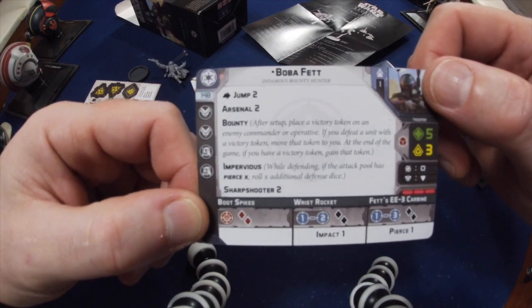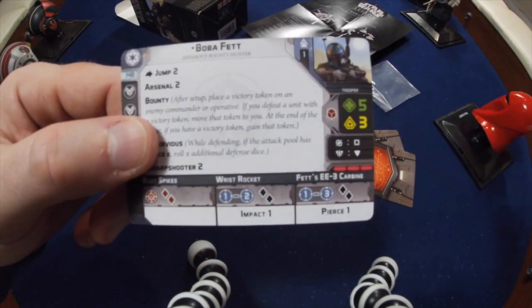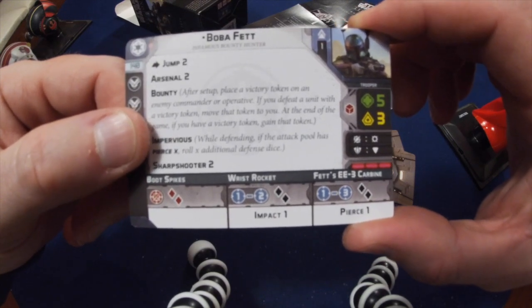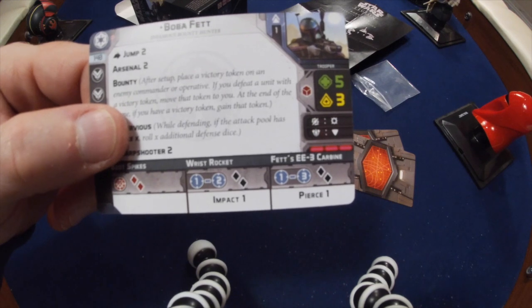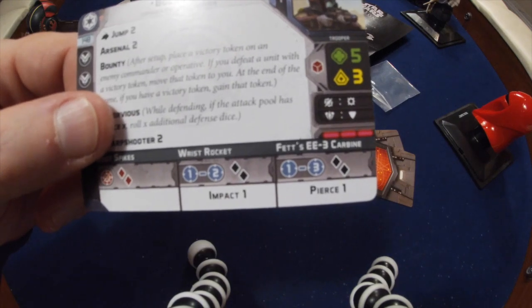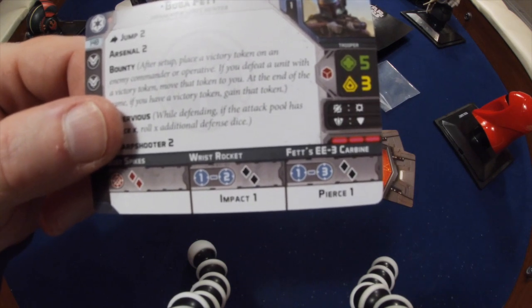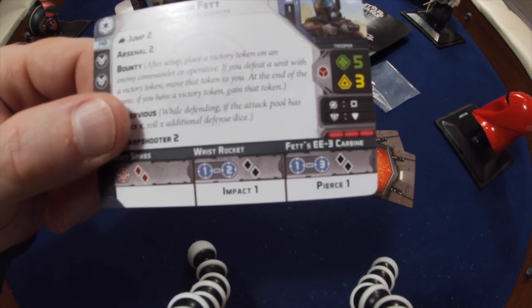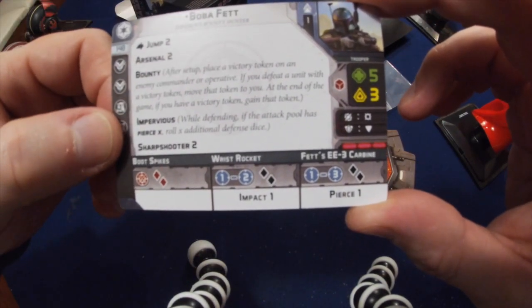Looking at the weapons, in hand-to-hand he's just got his boot spikes, which is two red dice. He also has a choice of two ranged weapons. At range 1 to 2 he has wrist rockets — double black with Impact 1. At range 1 to 3 he has his EE3 carbine — again two black with Pierce 1. So within range 2 with Arsenal 2, he can fire both weapons giving him Impact 1, Pierce 1, and four black dice. Or you could split fire them at two different units to spread suppression.